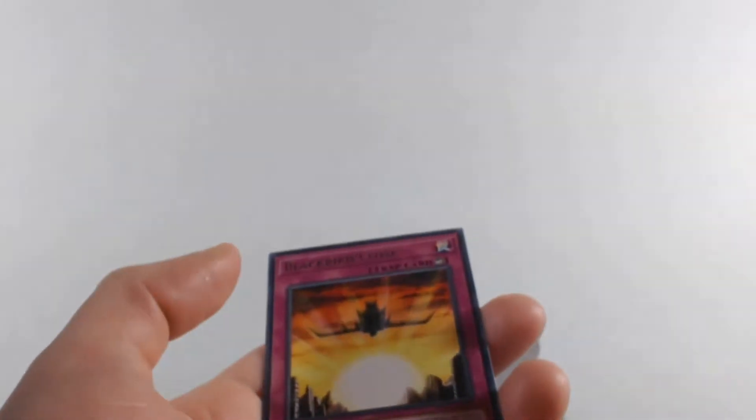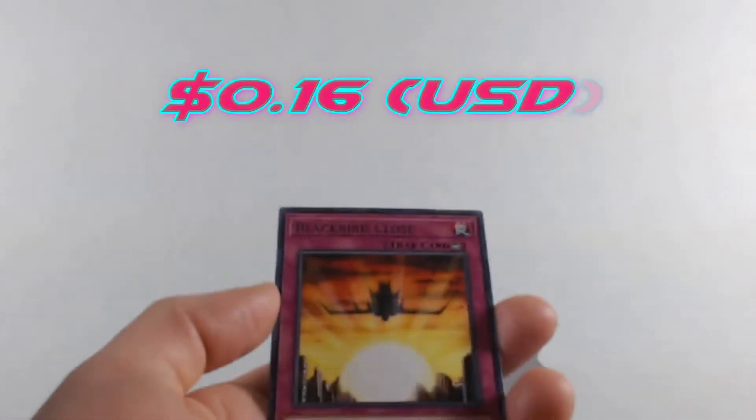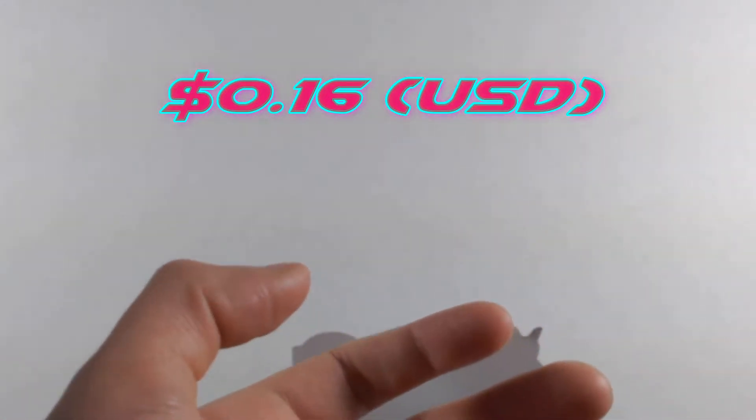Hopefully you can tell me if that's a really nice card. Then we get a Blackbird Close. That's the first XYZ I got from the White Dragon Abyss packs — pretty unique card.